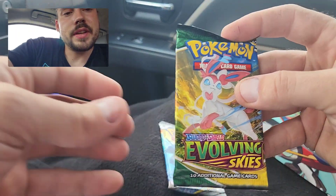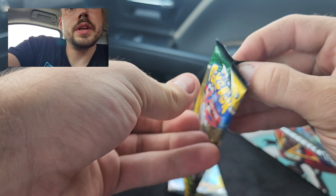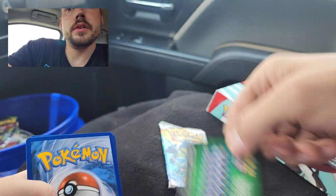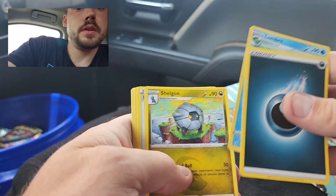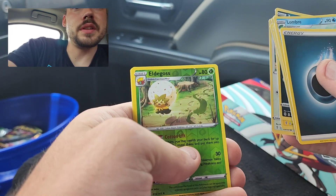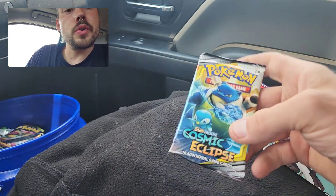Second Evolving Skies pack — out of four total. Definitely hoping to get maybe one good pull between all four of them. There's the code — same deal, backwards and not a good one. They're also a little curved, too. That could just be from the age of them, since they are old print run with the old code cards, but who knows.